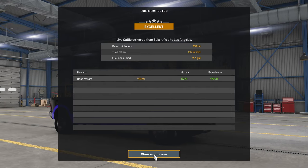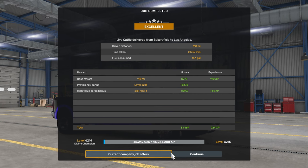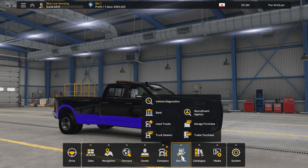Let's find a new route — I hit the wrong thing. I was going to back it in and I hit the wrong thing.